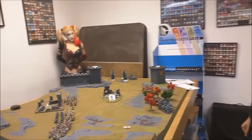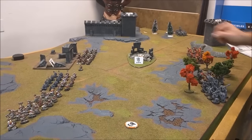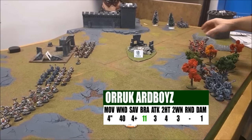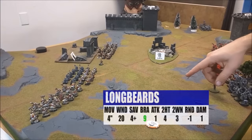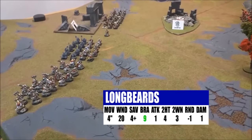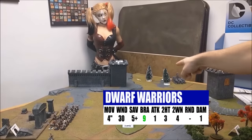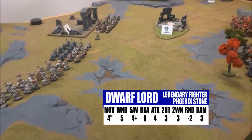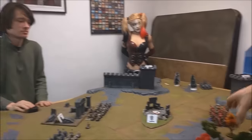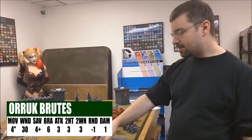We've finished deploying. I deployed my big block of 20 Arboys in the center and then 10 Arboys on the other objectives. Taylor countered by putting heavier deployment on one objective. Because terrain is going to be difficult — his units aren't going to be able to scale that wall — he's hoping to secure two objectives. Dwarves have tiny arms and legs, they don't climb well, so I deployed my unit of Brutes with reach weapons to help contest the far objective.